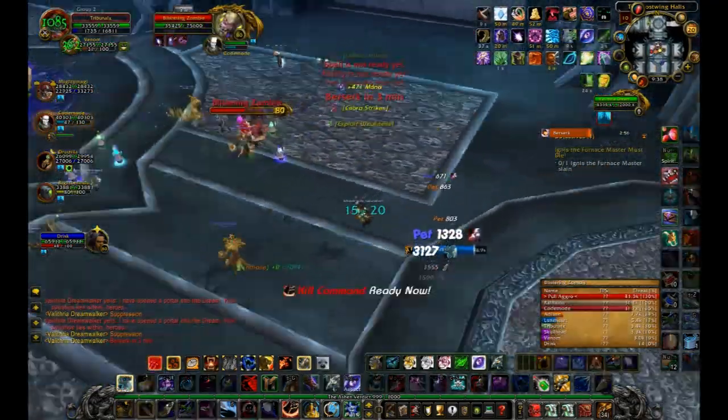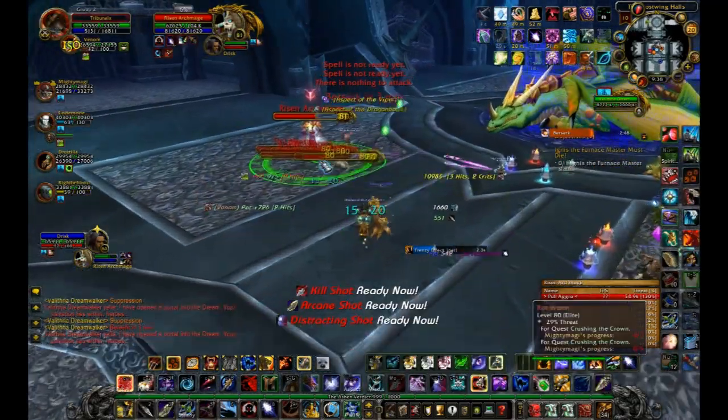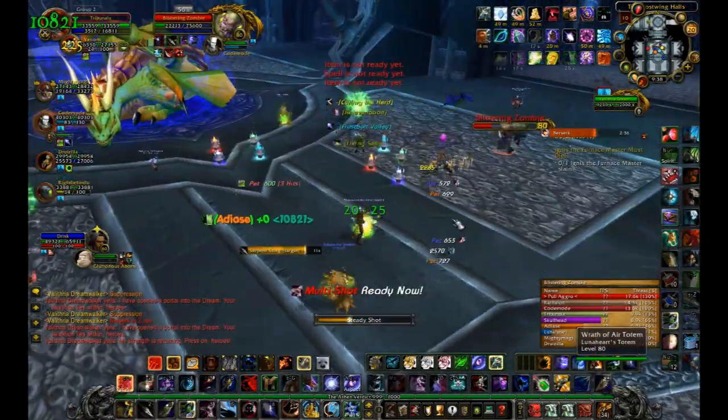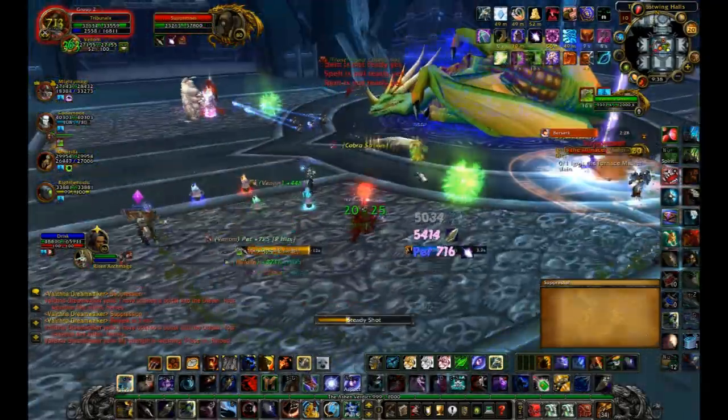So: blazing skeletons first, then zombies. Like I said, I like to send my pet onto the Abominations, and once the Abominations die, they create little oozes, which the tank needs to pick up, and then we just AoE them down as we please.